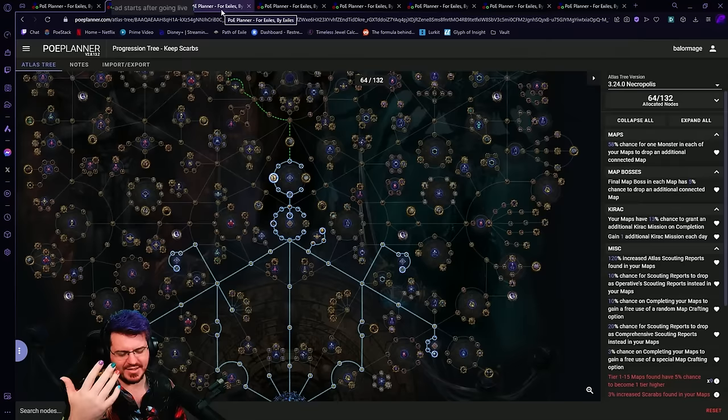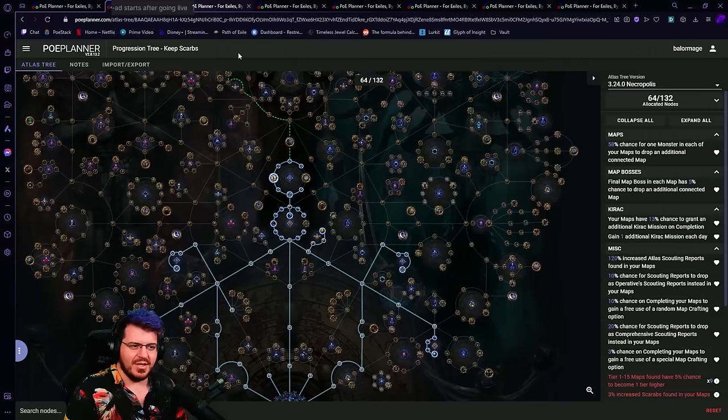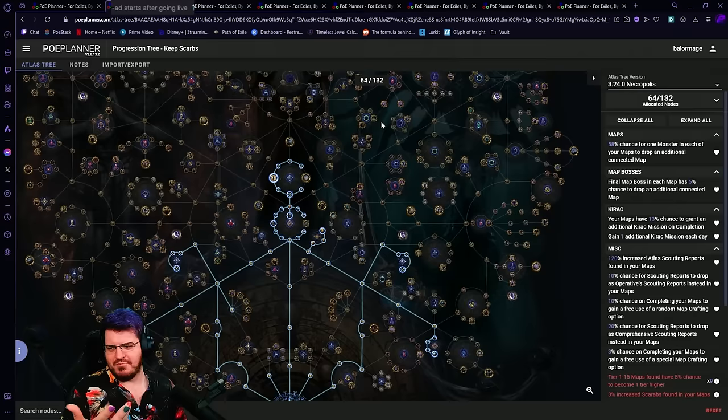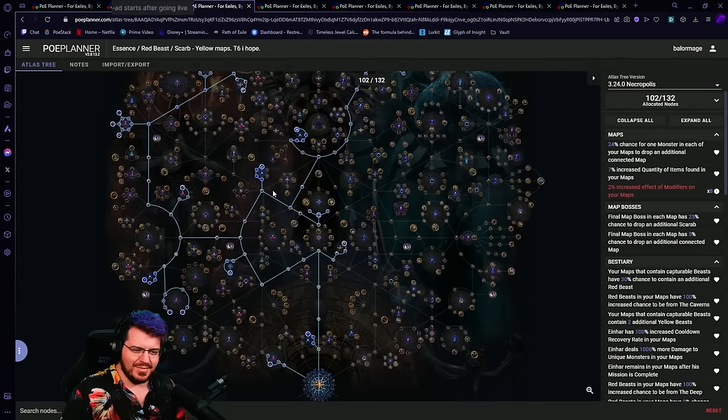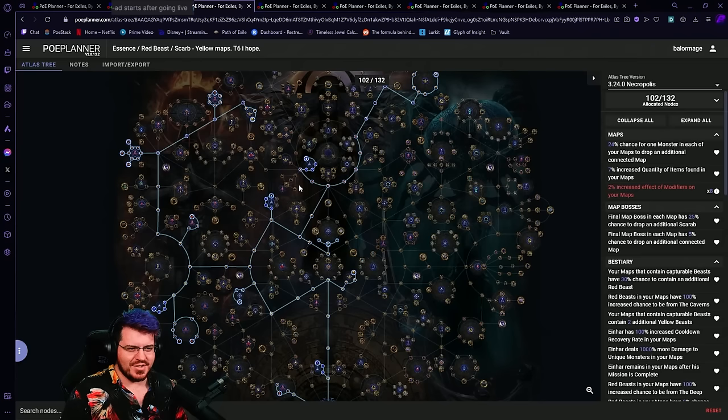Moving on — these are all secondary, second-day trees. Realistically these are for after we're done with progression. This doesn't mean I've got all my points — this probably means I've got around 100 to 110, I've done most of the maps on my atlas, it's mid day two, and I need to change into something where I'm making money, investing in a mechanic. The first one is essences, red beasts, and scarab farms. The essences got heavily nerfed — you can't really realistically farm them on tier ones anymore. However, you can still farm decent essences on tier six, so you can do all the progression, get your two watchstones, get about 100 completion, and sit in tier sixes farming essences and red beasts just like any other league.